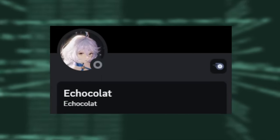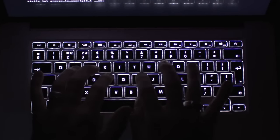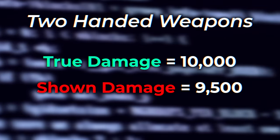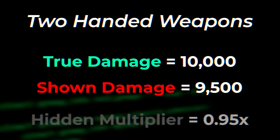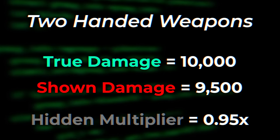I talked with Echo, a data miner who did a deep dive on weapons along with Crimson Starfall. By data mining and playing around with some game code, it was uncovered that the developers had a big secret about shown damage versus true damage. For two-handed weapons, Echo coded the true damage to be 10,000, but when the game was opened and the weapon was looked at, it ended up actually being 9,500 — which is the shown damage. So the hidden multiplier here is 0.95.